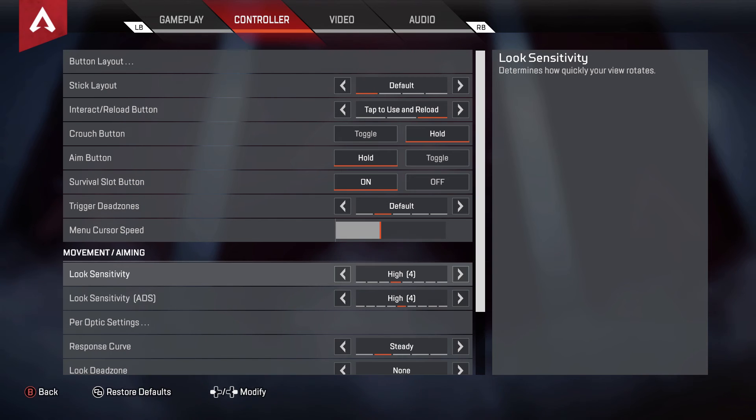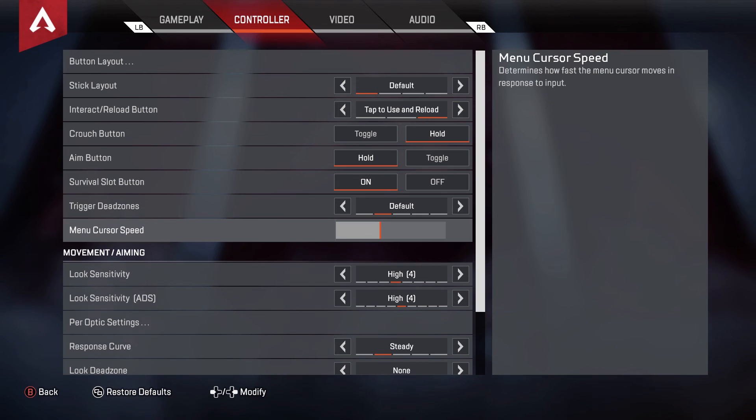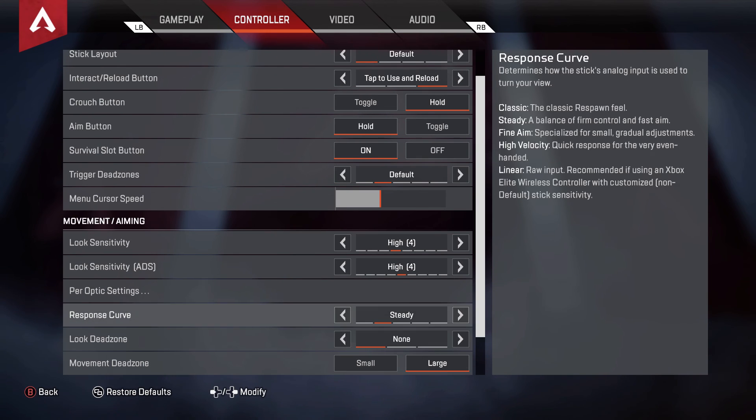If you can play on a low sensitivity, I promise you you'll start one-clipping people and you'll notice your aim is really good. 4/4 is even good in up-close fights where you just need to hip fire and don't really want to aim down sights.